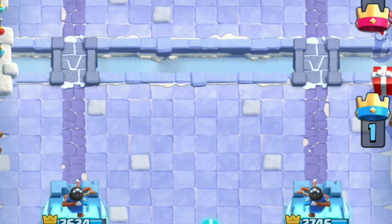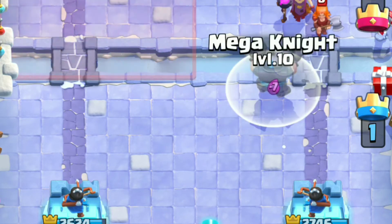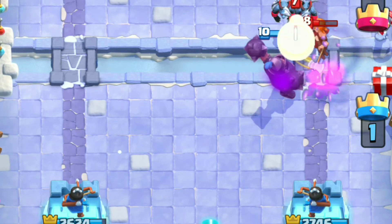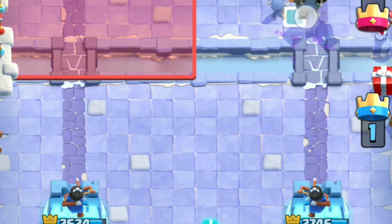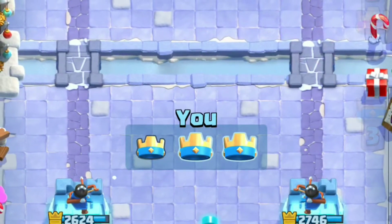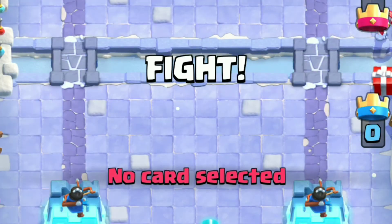We took out his tower with the Mega Knight, and he's going to go Mother Witch. I think Royal Delivery is going to be the perfect answer to that. We're also going to Mega Knight. I should have just done Mega Knight on the jump, but yeah, we still won. Let's move into the next game.